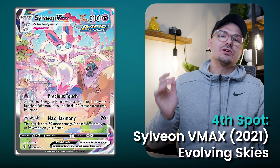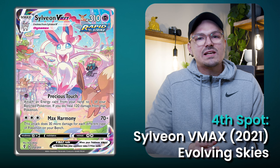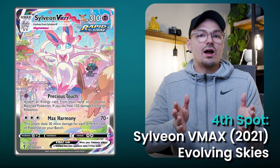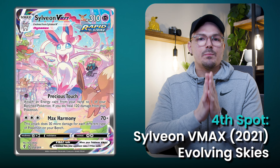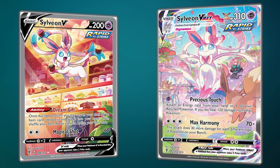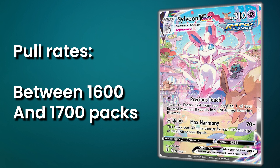Sitting in the fourth spot is Sylveon VMAX from Evolving Skies. Another Evolving Skies card makes the list, and it's hard not to include this — Evolving Skies did so much right when it came to Eeveelution cards, and this Sylveon is a perfect example. The pose is so heroic and the artwork is incredibly triumphant. This is one of the best Eeveelution artworks to date, and easily the best Sylveon artwork out there. Good luck trying to pull this card though — Evolving Skies was known for very difficult pull rates, and this card is anywhere from 1 in 1,600 to 1 in 1,700 packs.